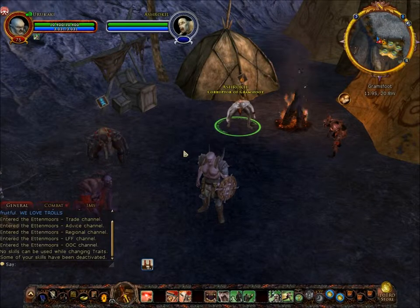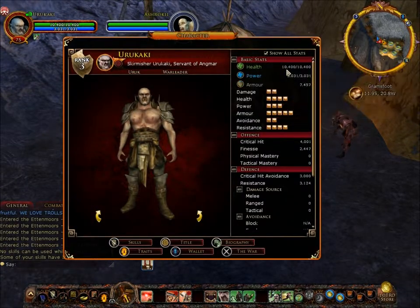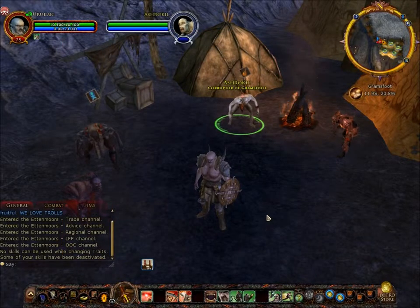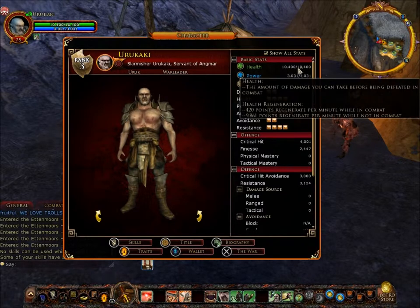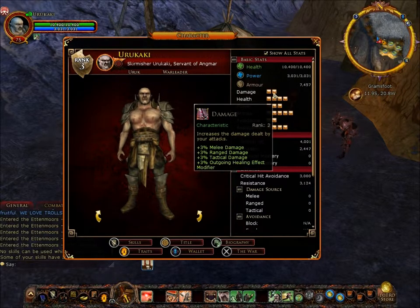This is the War Leader, also known as the WL. Let's have a look at his stats. He has the highest health of everyone, not bad damage, not bad power at all, and not bad armor either.